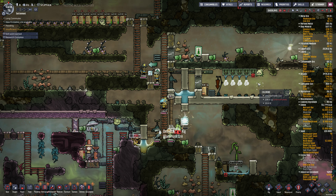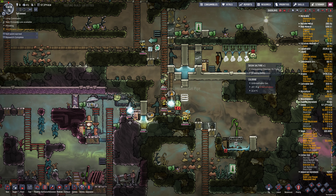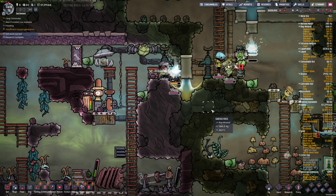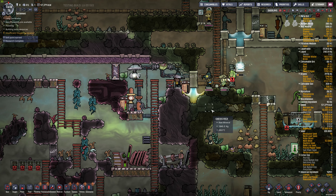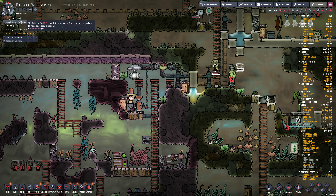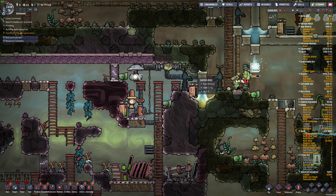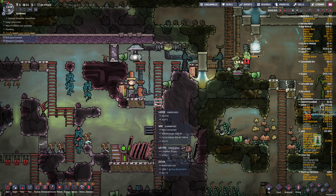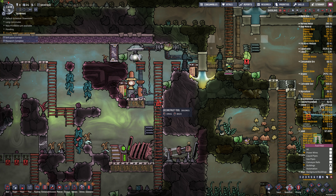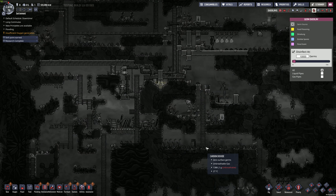This is a noticeable pressure drop in the chlorine here - it's really consuming it. Someone got sick here. Hypothermia? How's my oxygen? It's kind of low. I need to seal this bottom room here. So I think we can take this ladder out. Is there a germ somewhere? Are they getting pollen?